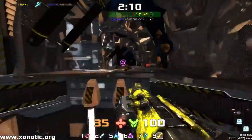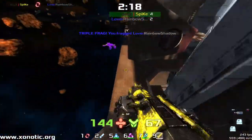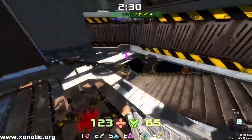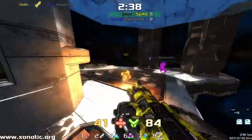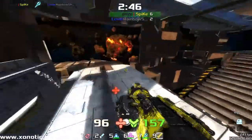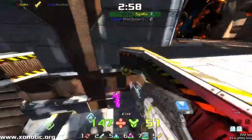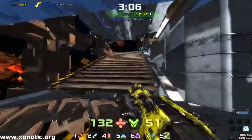Spike somehow surviving on 3 health, managing to find a lot of damage onto Rainbow, find the Mega, and take Rainbow out. Absolutely stunning. He finds him off spawn but isn't going to be able to catch him — Rainbow is incredibly good at movement in this game. Spike is just a little bit slower, but if you can get out of a corner and go a different way than your opponent thought, you're gone. Spike again manages to make the frag, with a commanding lead at the 3-minute mark.